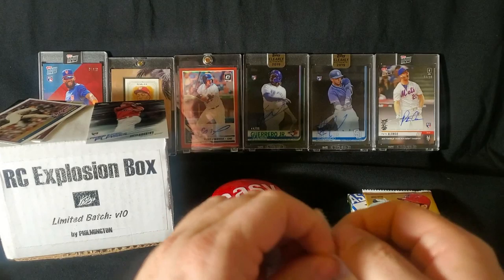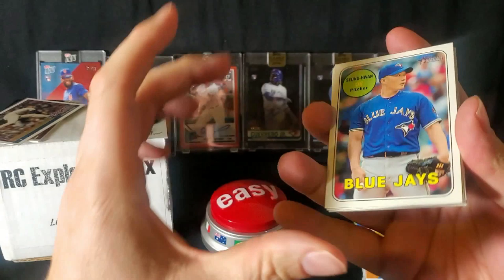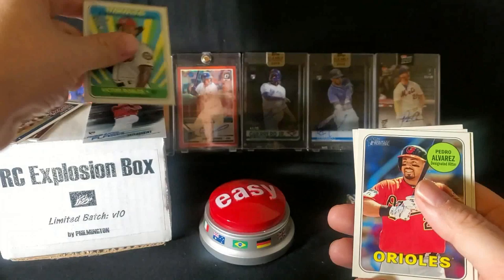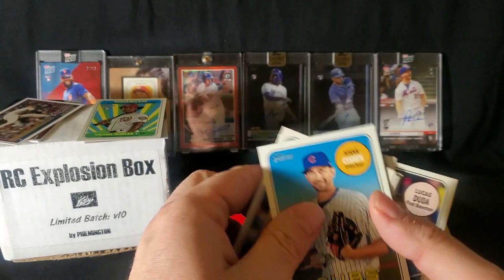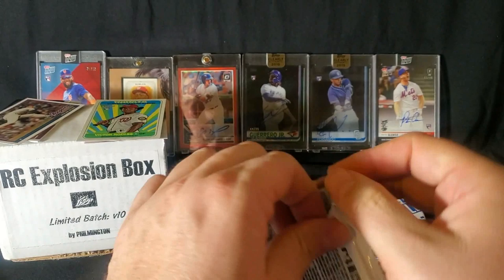2018 Heritage High Number, guys. Same crop of characters — Acuna, Soto, Ohtani, Torres, Rafael Devers. A lot of variants in this one as well, and of course autos. Got Lucas Duda on the very back as a Tampa Bay Devil Ray. Mr. Profar. Victor Robles rookie card — probably about a buck, maybe 50 cents. Ryan Yarbrough rookie card. Steve Ciszek — friend of the TTM. We'll put this over in my TTM pile. Steve didn't realize it, but he just got himself another card to sign.